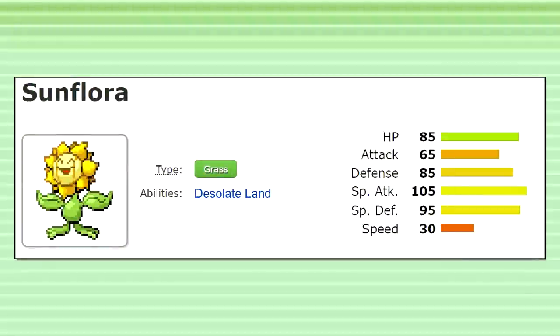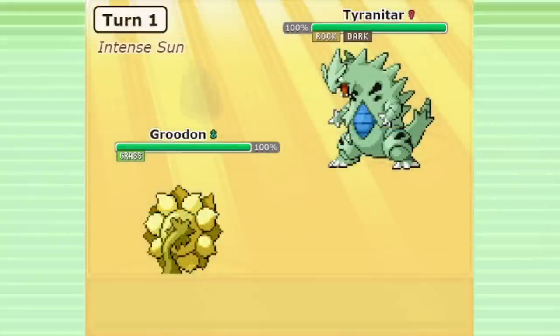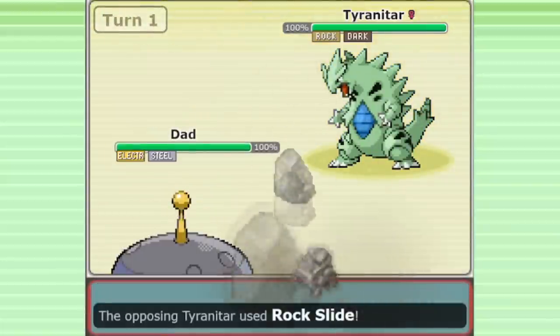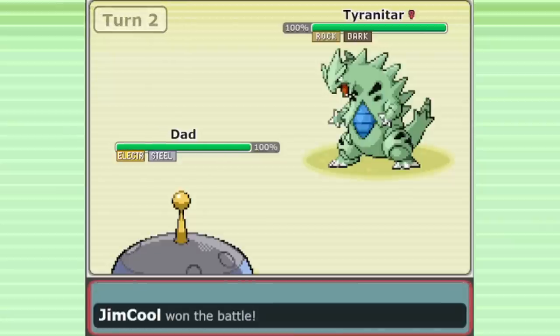One of the most significant buffs in Hoenn Gaiden is to Sunflora, who now has much better stats and access to a new ability: Desolate Land. Sunflora will create the harsh sunlight weather effect when it switches in, which takes priority over all other weather effects and cannot be replaced. The harsh sunlight will end when Sunflora switches out. This ability exists to enable anti-weather teams, since it's a form of weather removal.